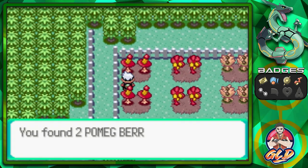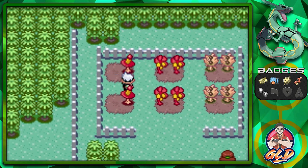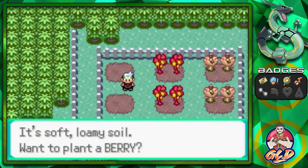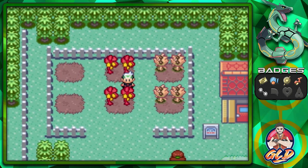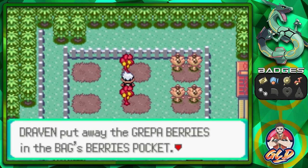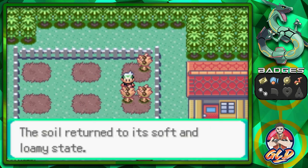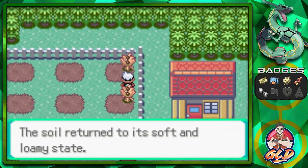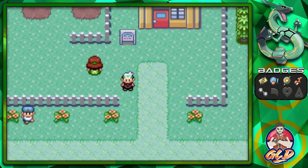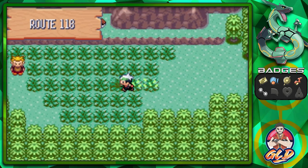There are quite a few berries here — go right ahead and grab them because you're going to be needing them. I'm going to speed up grabbing them one by one. There's a total of about six berries on each side. If you're playing the VBA emulator, speed it up; if you're on a regular console, sorry about that. There we go — we got all the berries. Now it's time to get back to Route 118.